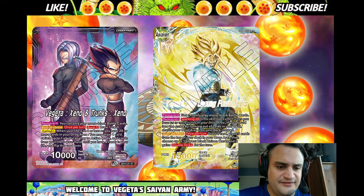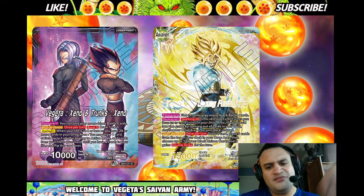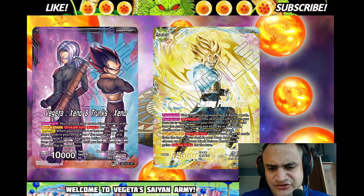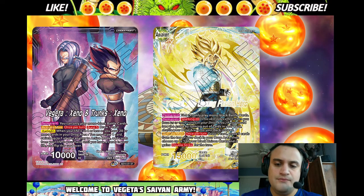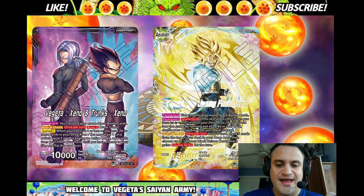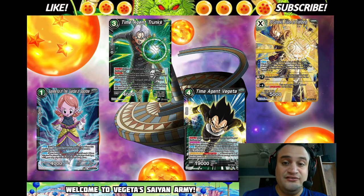So this leader — you can only play black battle cards. It bursts five, you draw one, you untap one and draw one to awaken. Sparking 20, you shuffle the drop back into the deck so you don't deck out. Again you can still only include black battle cards, and then activate main: draw one, burst five, and your unison gets double strike.